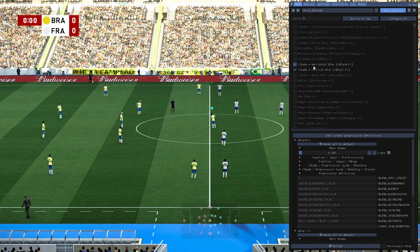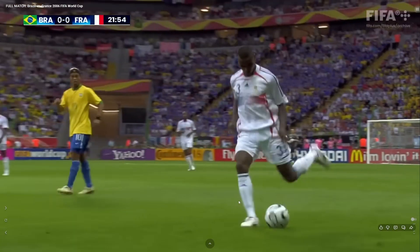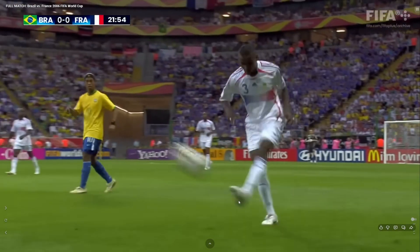Second: real motion blur. Real cameras have a shutter speed. When a player moves and kicks the ball, everything blurs based on the camera frame rate and the shutter speed.